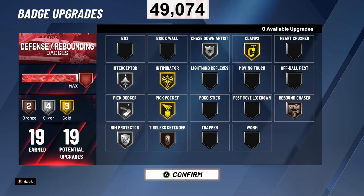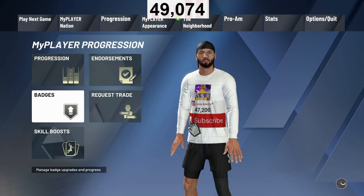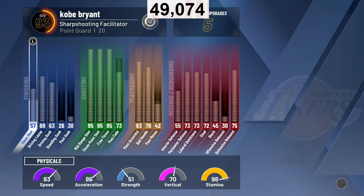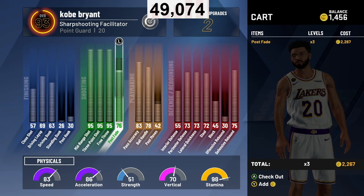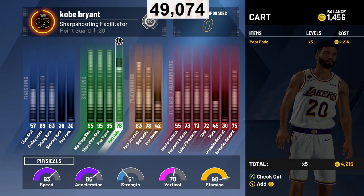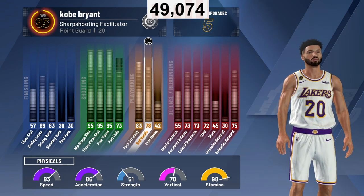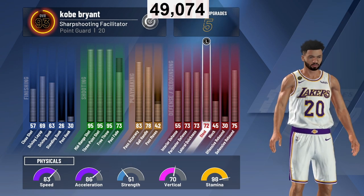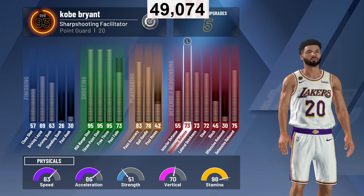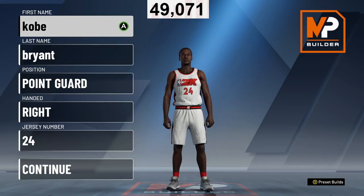I highly recommend making that build, but I want to show you the progression first — what the stats look like when you upgrade fully to 93. As you can see: 75 defensive rebounds, 73 defense, 95 shooting, 69 driving layup, 63 driving dunk, 78 ball handling. You've got everything you need on this build — it's actually filthy.